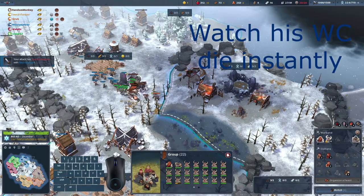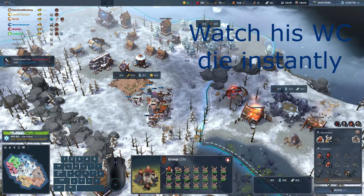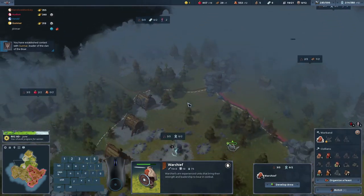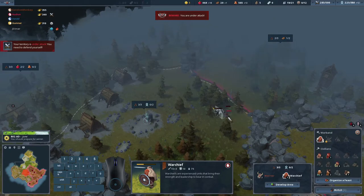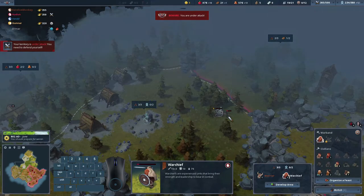By one-shotting I mean something similar to what you can see in this clip — you just click once on the target and it's gone. So we need 31 warriors to one-shot a warchief. Now, two warriors combined cost 45 gold and have 5 more attack points and 50 more health than the warchief by default. The only difference is that one warrior has 5 armor by himself.